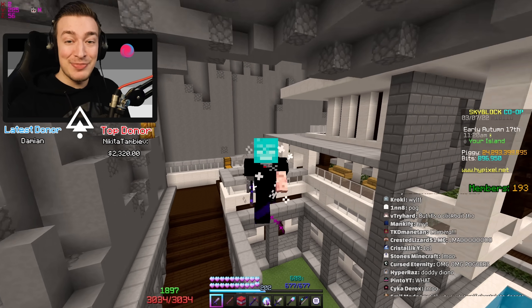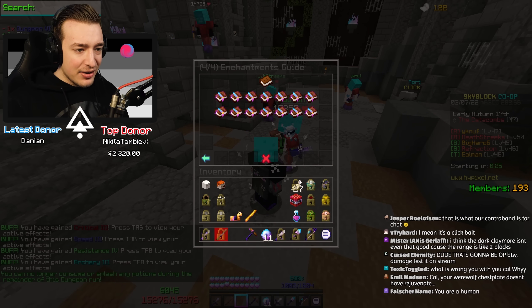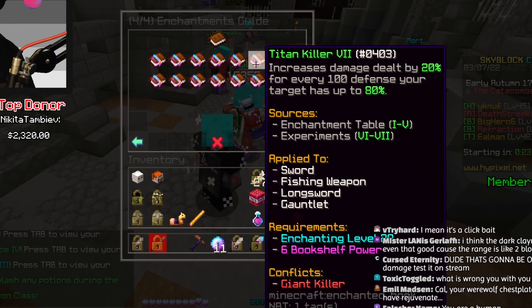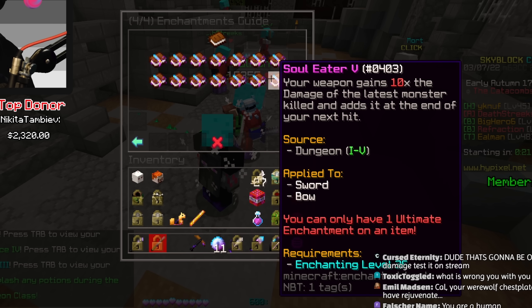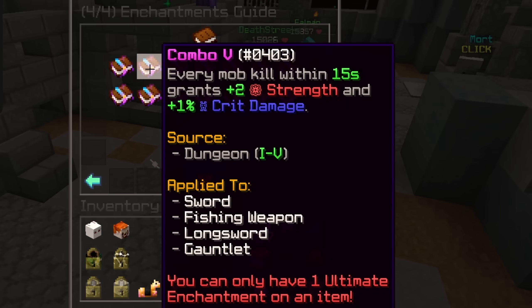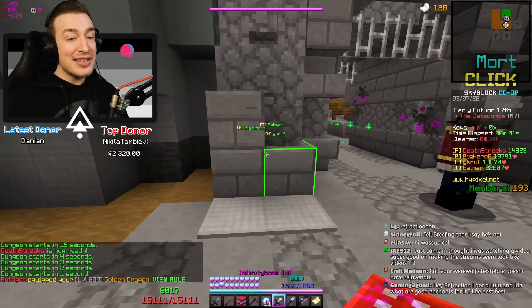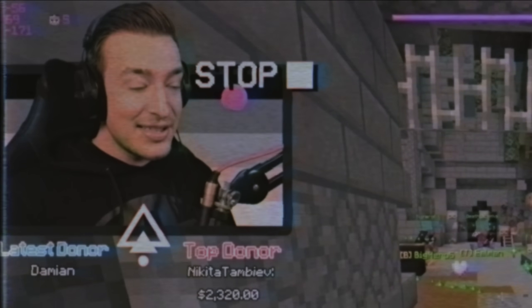I really wasn't expecting a new weapon, so let's see how it goes. If we check the enchant guide, for some strange reason they made it so you can't put ultimate enchants like Swarm or Soul Eater on long swords. This is a mythic dungeon long sword — you can only put Combo 5 or Chimera 5 on long swords. I have no idea why that's the case.